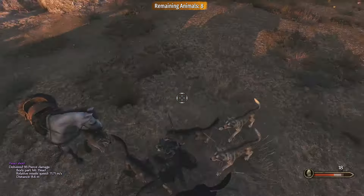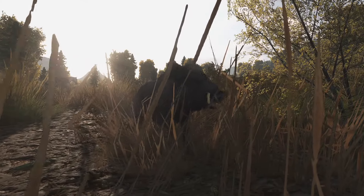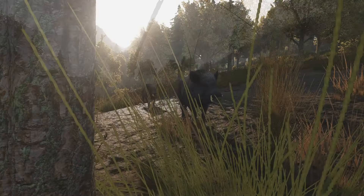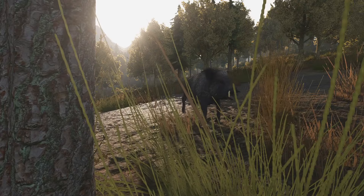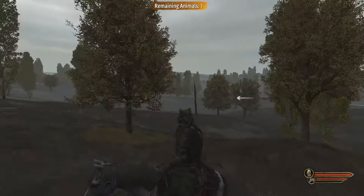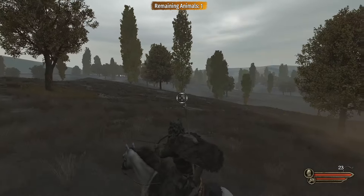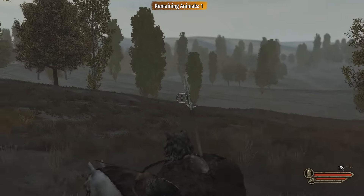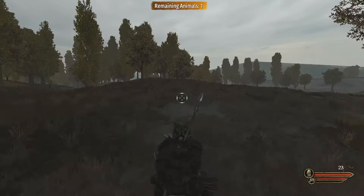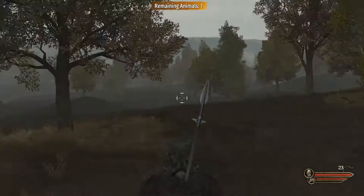We are not done yet. I want this mod to be THE hunting experience, and just slapping some animals on the campaign map won't do it any justice. Like any good hunter before you, you need to prepare for the hunt. You could just engage an animal party and be inside the mission with no clue where to find those animals — running around searching for them might take a while and leaves you open to ambushes. That's why we have special hunting-based items that will aid you in your hunts.